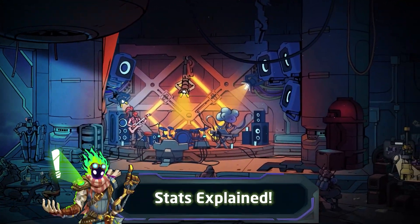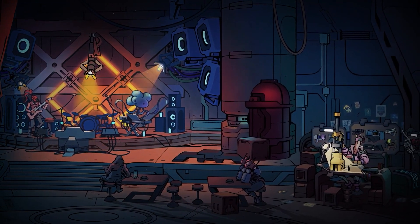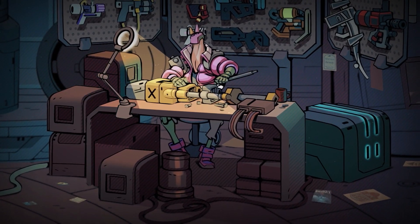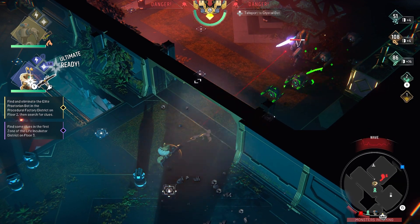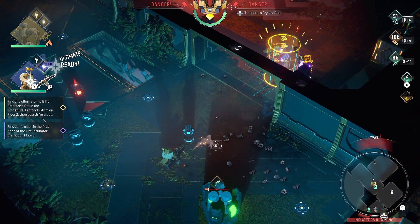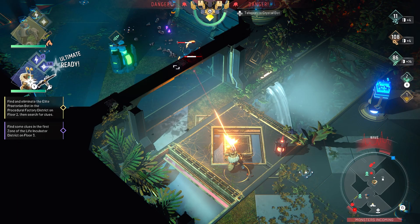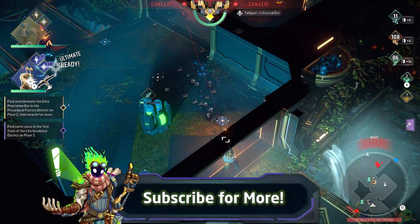So those are the three main stats that needed further explanation in Endless Dungeon. The rest is well described in the glossary of the library, so I hope this video helped, especially with wit and efficiency. If you have any additional stats you don't understand, ask in the comments and I'll answer all questions as best as I can, and I'm sure others will also help out. Thank you for watching everyone — like and subscribe if this video helped, but for now take care and I'll see you next time.